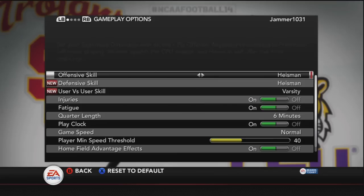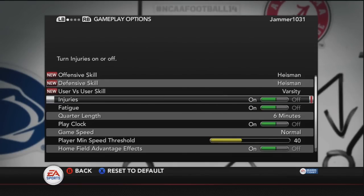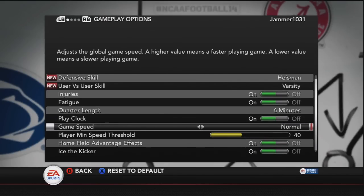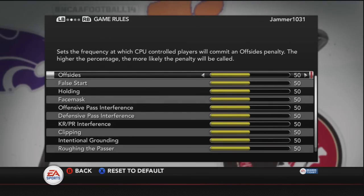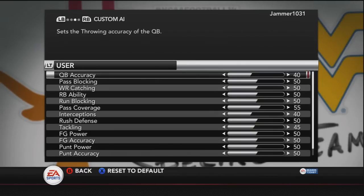Both offense and defense will be Heisman difficulty. User versus user is irrelevant because I'm playing against the computer. Injury and fatigue are on. Quarter length of six minutes is pretty much optimum for a YouTube dynasty. I'm going to stay with normal game speed, and I lowered the speed threshold to 40 — 50 is default — to allow a little more difference in speed between players, because on default a lot of players were getting run down from behind even when they're really fast.